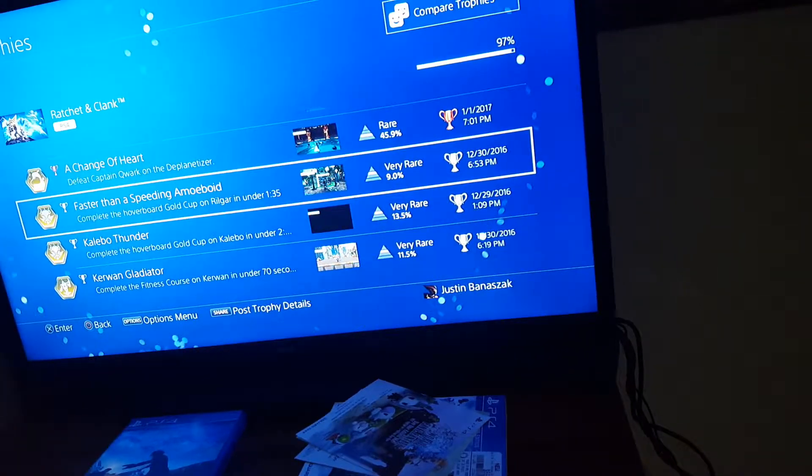Lazy Lombax: ride four different catwalks on Kaleebo without moving. One of them is when you're coming up nearing the end of the area — when you're getting close to the end, just ride it without moving and you'll get the trophy. The other three catwalks are right by your ship, so getting those should be easy.